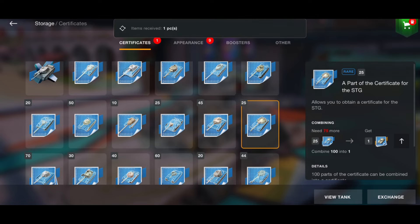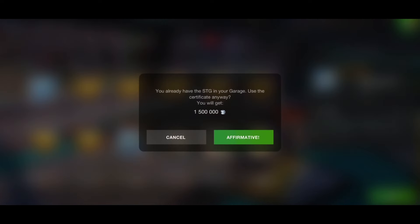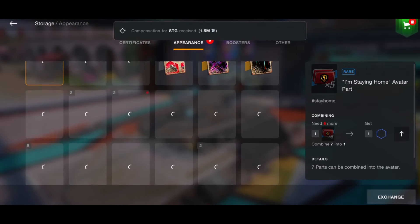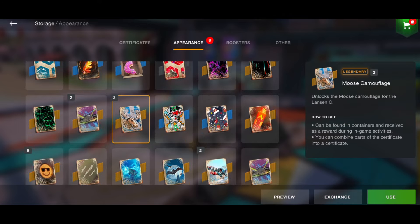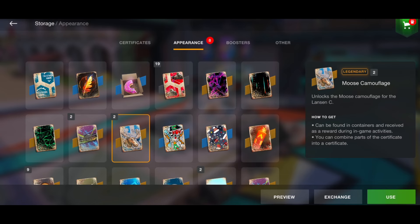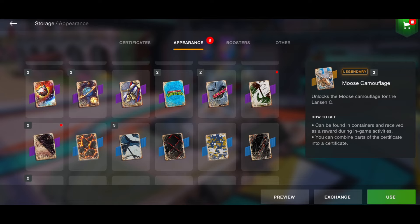As you can see here, I only got 84 parts for the Lansen C but I've got 125 parts for the STG. I'm not going to say the STG is the best tank — in fact I absolutely hate it — but for those of you that are free-to-play and don't spend money on the game, at least you're getting a free tank. We also manage to get the Lansen C moose camouflage and the STG camouflage on top of that.